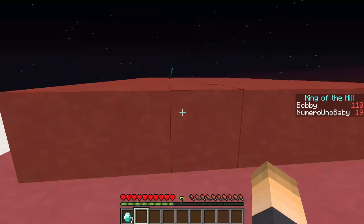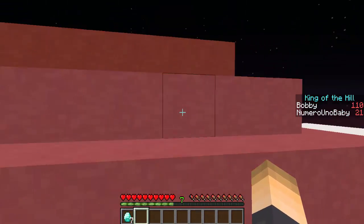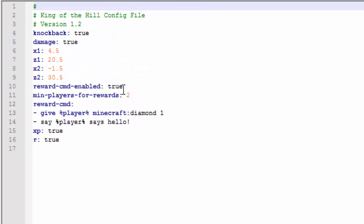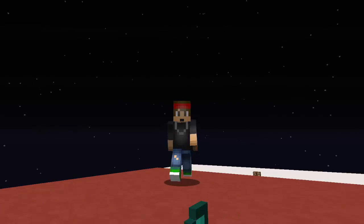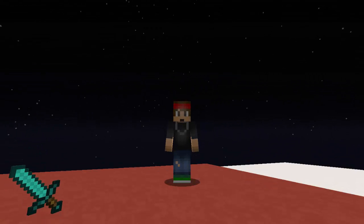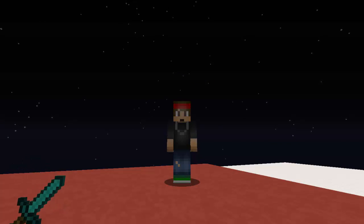That's pretty much how this plugin works — it's a cool minigame. Inside the config you can change whether players get rewarded, how many players are needed for rewards to be given out, and the commands that are executed. That's it for this plugin! Hope you enjoyed — drop a like, check out the plugin in the description, and I'll see you next time.